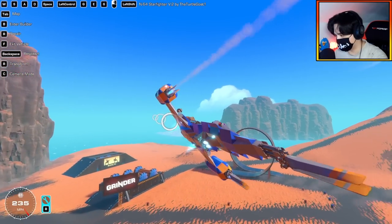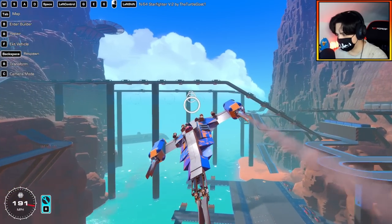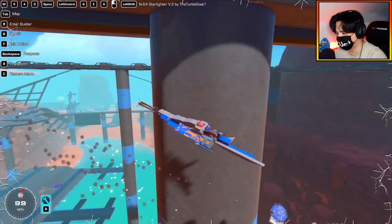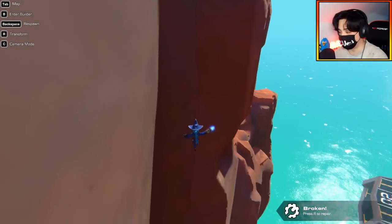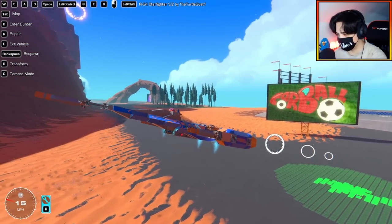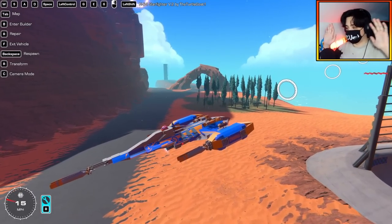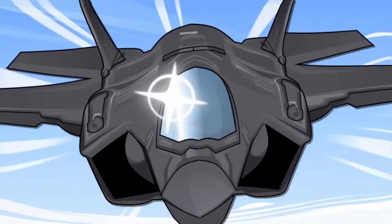It wouldn't be a true Naboo Starfighter if I couldn't do some cool stunts. Let's do something crazy — let's fly through a hoop of fire. And into the cliff we go. Well, this is super cool. The way I'm just hovering right now, I'm not even pressing anything. Let me just let go of the controls — I'm just hovering. It's a genuine Star Wars creation. Super cool, dude.